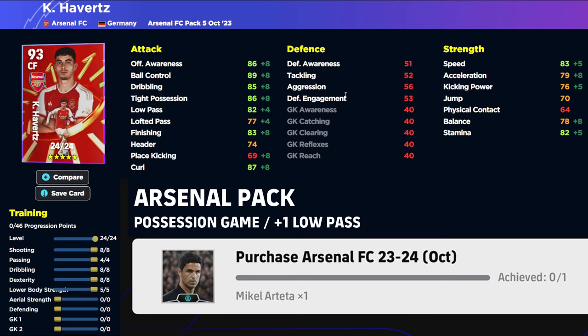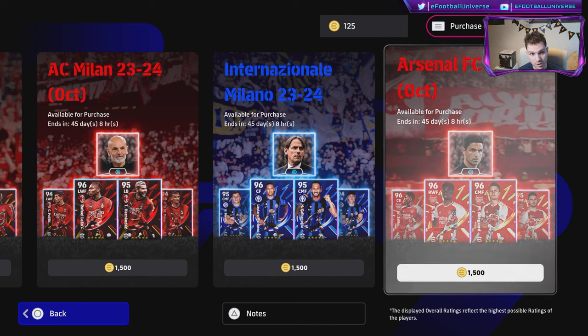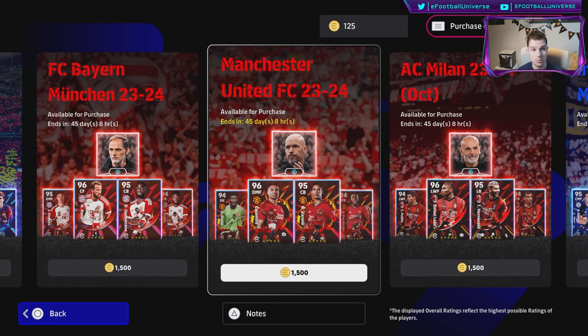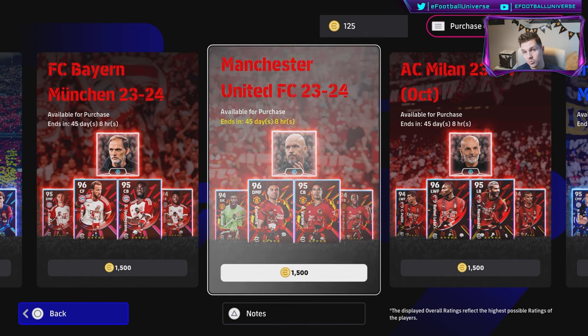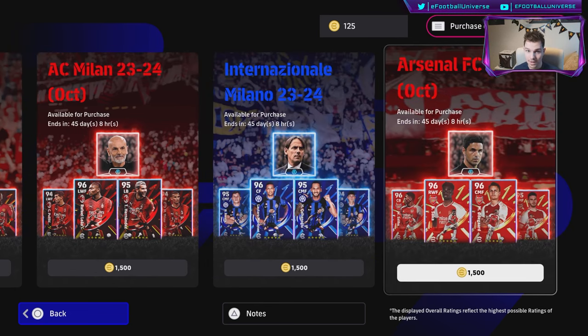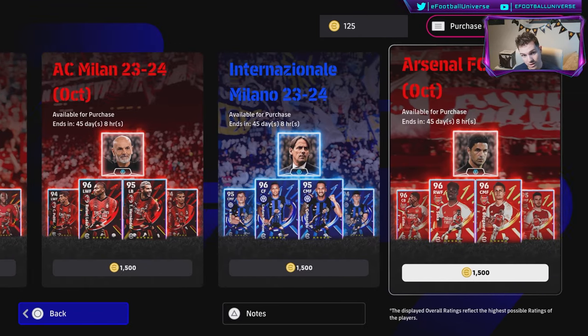Last but not least we have Kai Havertz — a very solid player, though I haven't played that much with him and wouldn't typically prioritize him given the other solid center forwards available. Overall, comparing all the club packs, I would rate this Arsenal pack very, very highly. Ten Hag's quick counter or long ball counter formation is probably the meta since he gives a plus one to speed, but in terms of the player quality, Arsenal literally has six or seven players you could slot in and compete with Division One or Division Two players.